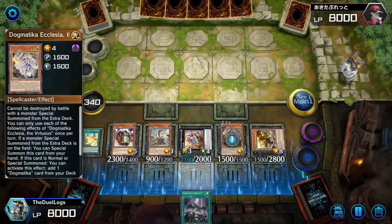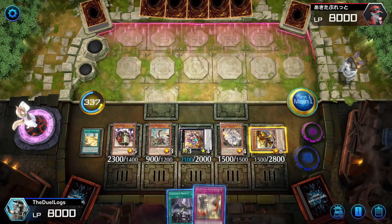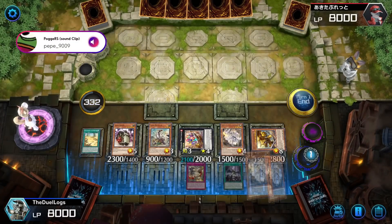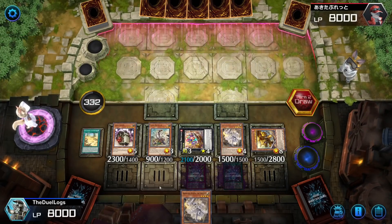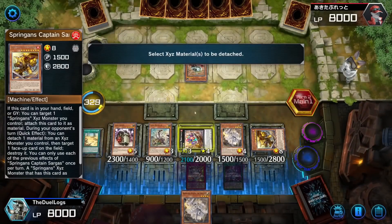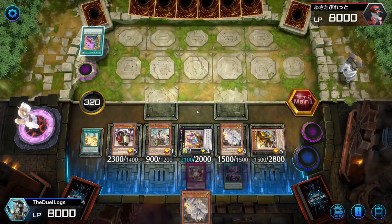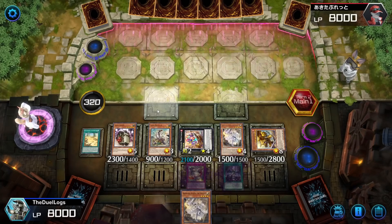This is the longest first turn I've ever done and I completely screwed up. Should I go into Maximus? No, we're going into Punishment. So if I hadn't messed that up, I would have gone into Curious and then had an Ultimate Conductor Tyrano and an Apollousa, Bow of the Goddess. Let's destroy Planet Pathfinder — I can't let him search. He was so patient to sit through all my combos. Pot of Desires. If you sent Apollousa you could have sent Schism to summon Winda on their next turn.